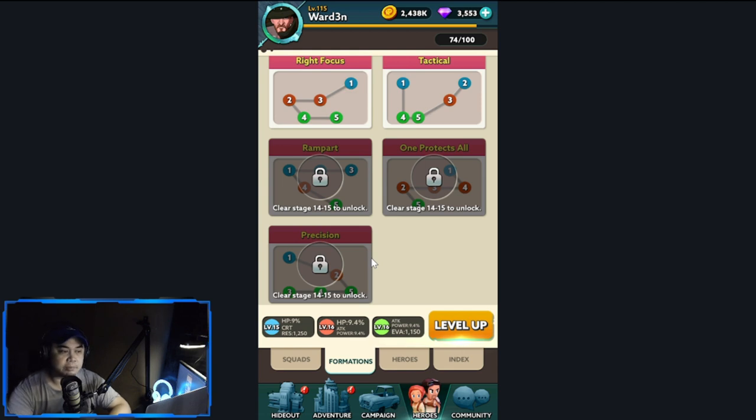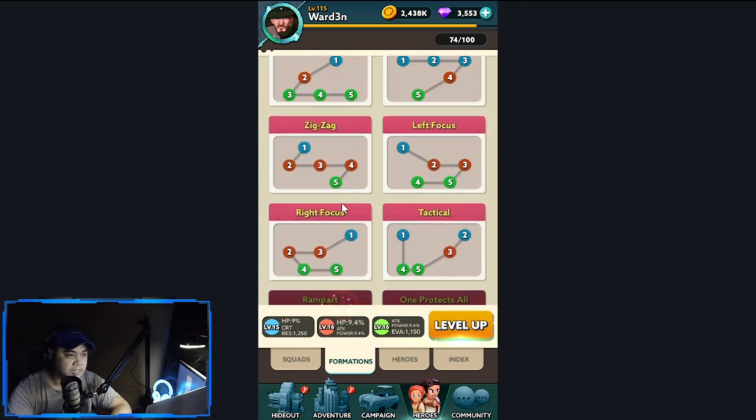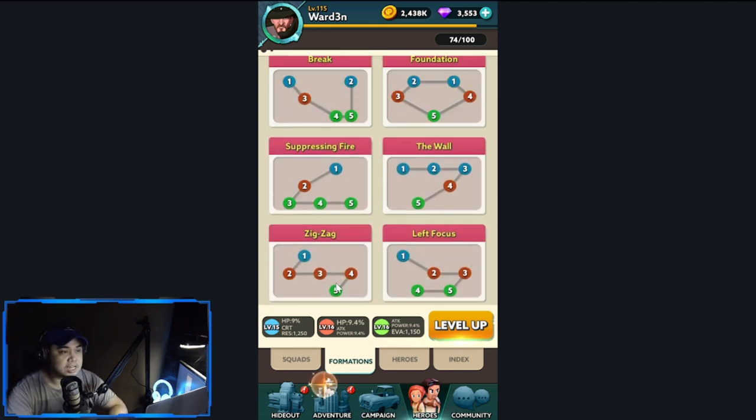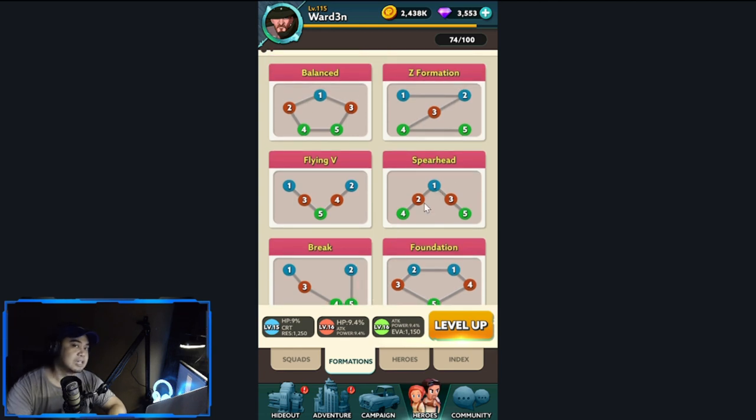The other formations are: Precision, which is the opposite of Suppressing Fire — you should unlock it. For Break, it's more clustered at the back with support or ranged heroes, two tanks in the front, and one in the middle. The last one is Spearhead, which is basic — we get it at the start: one tank, two in the middle, and two at the back in an inverted V formation.